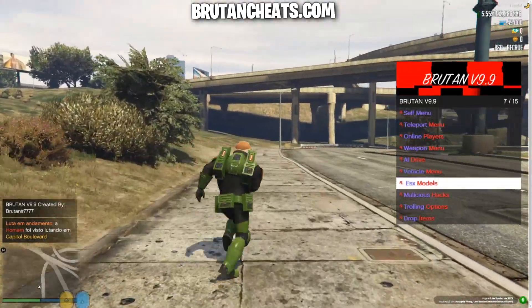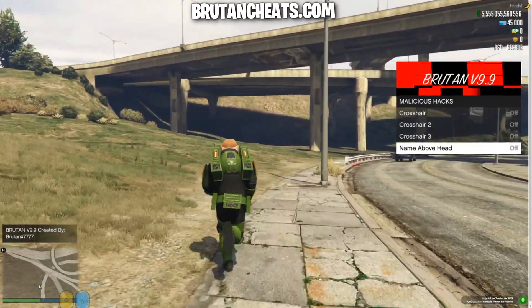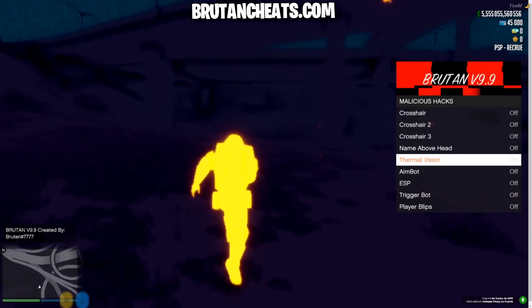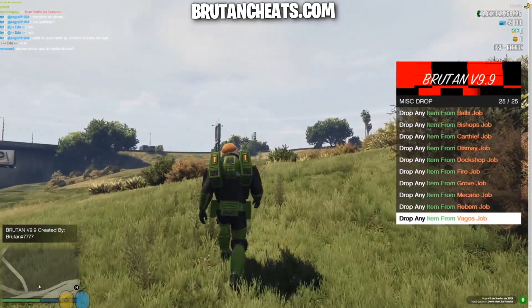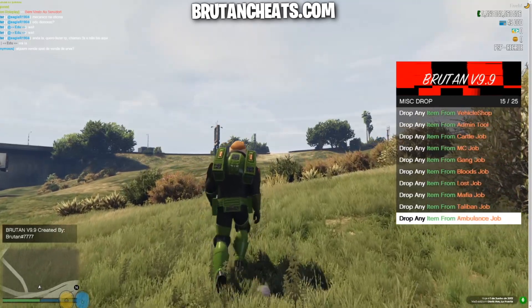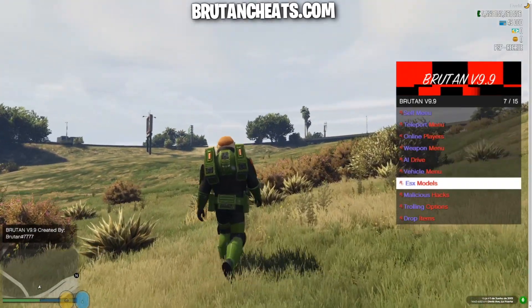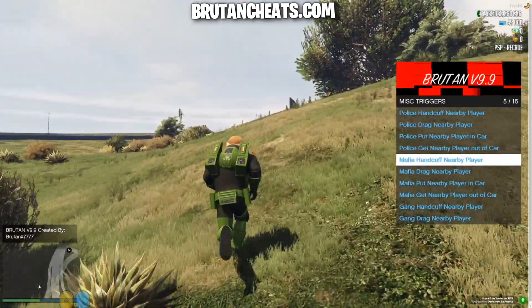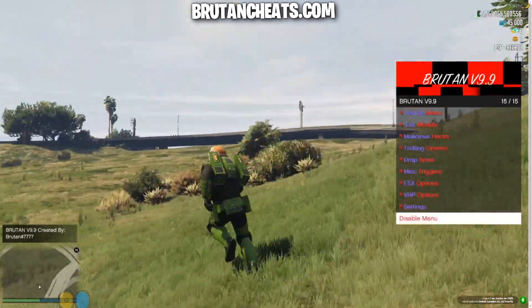Let's go to the malicious hacks. Here we have crosshair, named buffhead, thermal vision, aimbot, ESP, triggerbot and player blip. Let's go to misc triggers — from here we can drop different items from the different jobs, which is a pretty usable option. Here we have misc triggers — from here we can handcuff, drag, and you can see the other options from the different jobs.